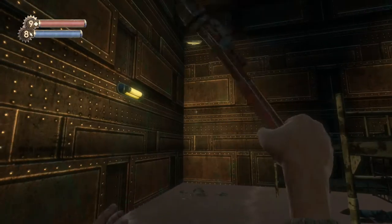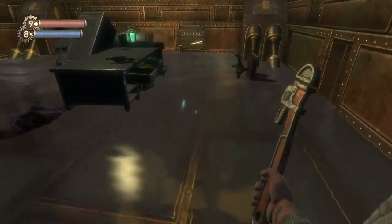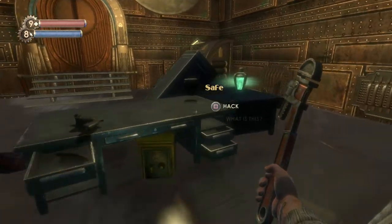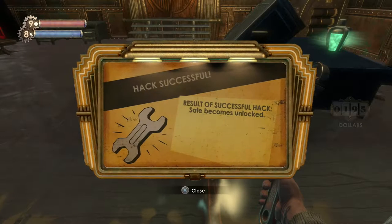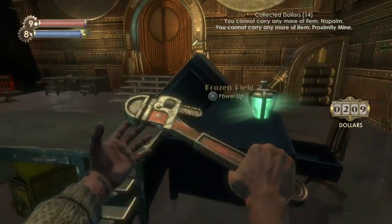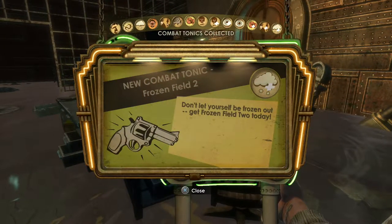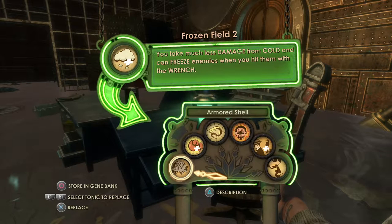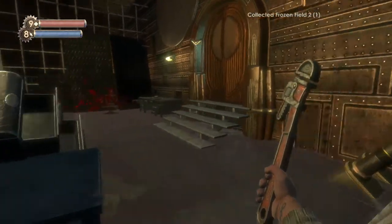That's kind of the reason why he built the city. There's a safe underneath here as well — I'm just going to buy out the safe. And let's see what's inside: Napalm and Proximity Mines, all of which we have enough of. Frozen Field 2: you take much less damage from cold and can freeze enemies when you hit them with the wrench. Not really useful right now, so I'm going to keep that in the bank.